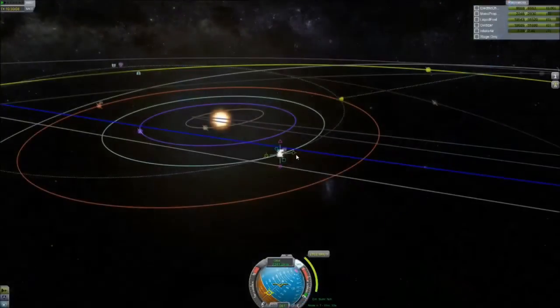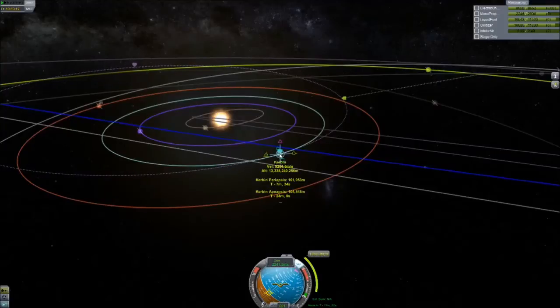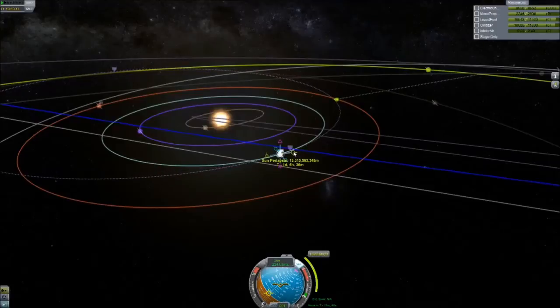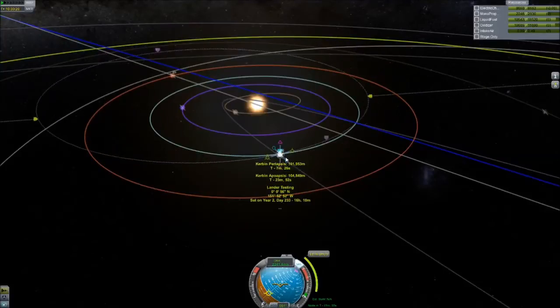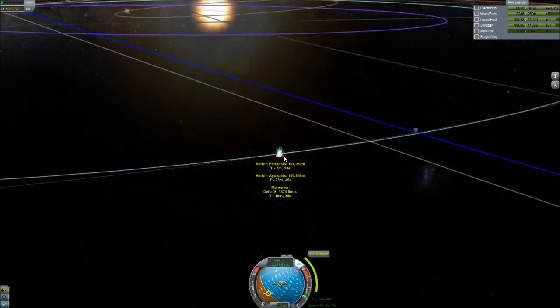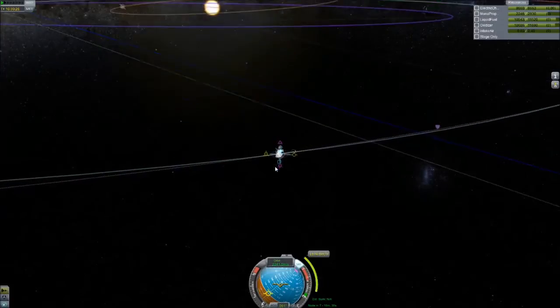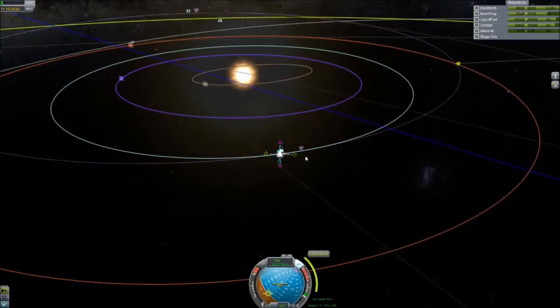There wasn't too much of a wobble. Here I am playing with the maneuver nodes — I actually ended up having to do a few orbits around the planet flying like this to make sure I got a really good encounter, because I wanted to try and get as fuel-efficient an encounter as possible, having to do as little course correction as possible. Eventually, like many interplanetary transfers for someone like me, you just say screw it, I really want to just get to Jool. I really wish they'd fix the maneuver nodes so you could just access them with a hotkey and pull them up.